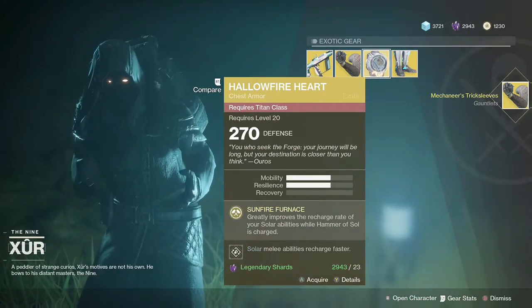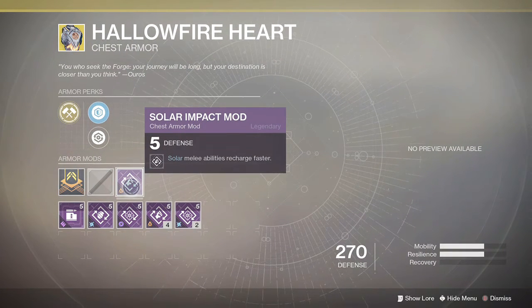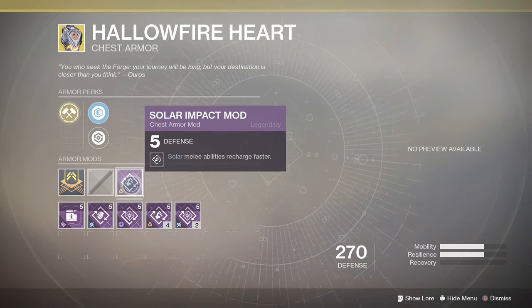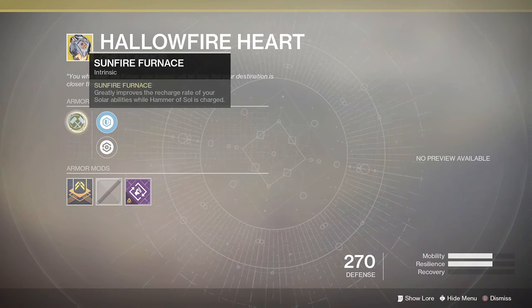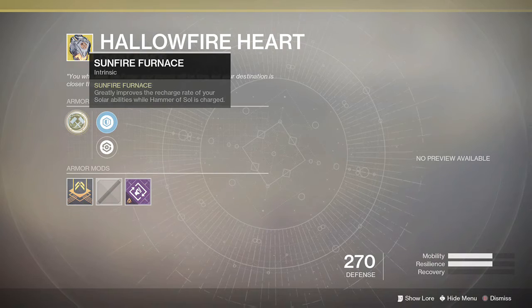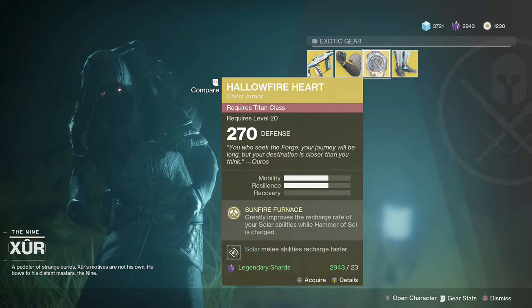Moving on to the titans, we have the Hallowfire Heart with a legendary solar mod, which makes solar melee abilities recharge faster. The unique perk on this greatly improves the recharge rate of your solar abilities while Hammer of Sol is charged. That doesn't actually sound too bad, and again I don't have one, so I'm going to pick that up.